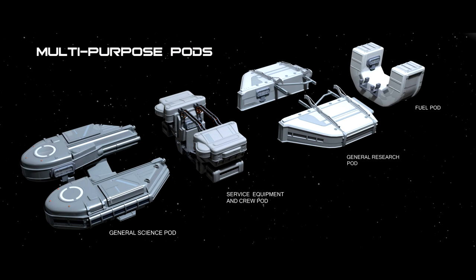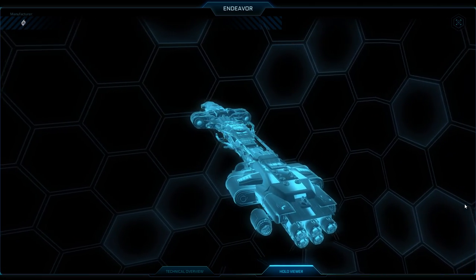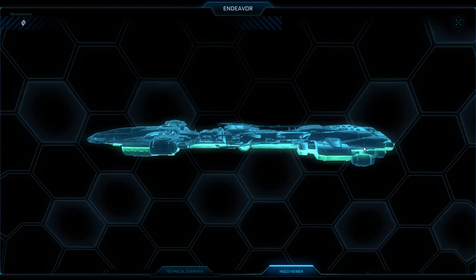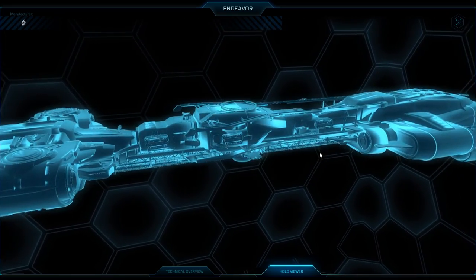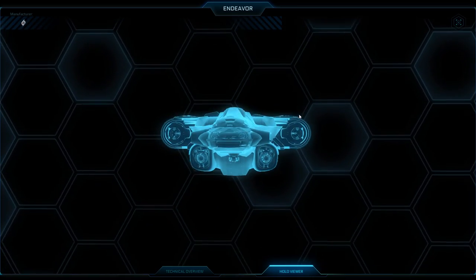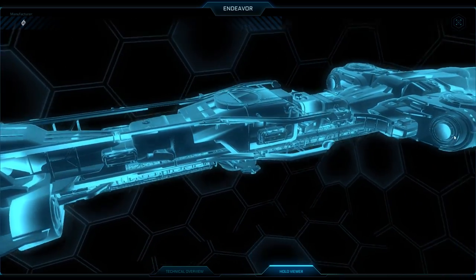Moving to more general-purpose pods: the Service Equipment and Crew Pod takes up two slots and allows for additional crew facilities, letting you carry more crew and enabling the workshop to function in a standalone capacity — costing $25, making it the cheapest module. The Fuel Pod also takes two spaces and holds fuel. Interestingly, it's also called the Standard Cargo Pod, which could make it useful for storing your findings — or perhaps other things — at $35.